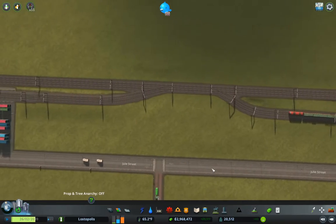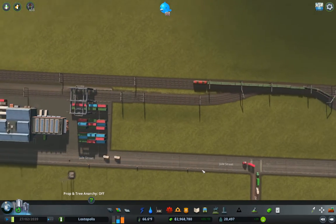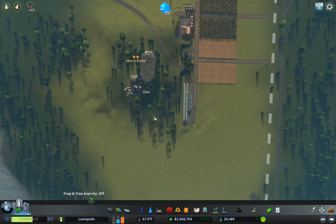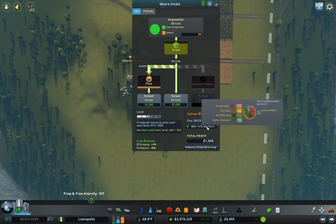That's doing nicely. I think this is going to work out okay. What's our situation here? We need more workers.